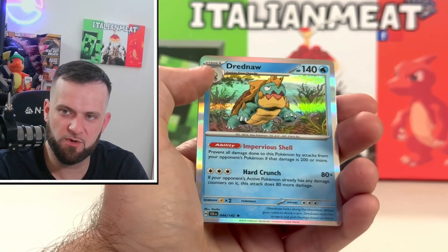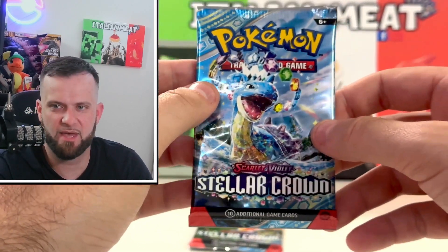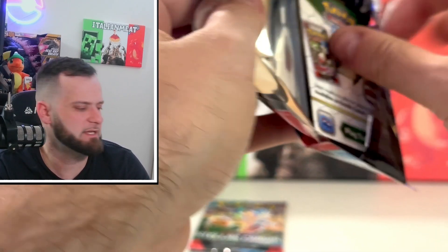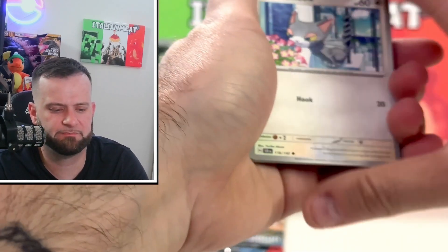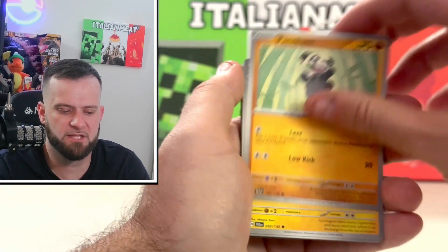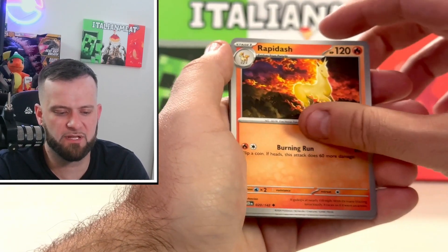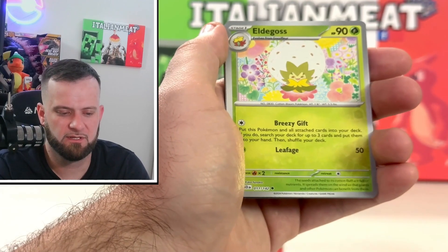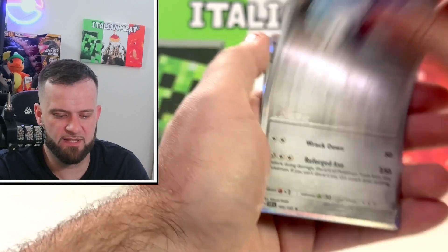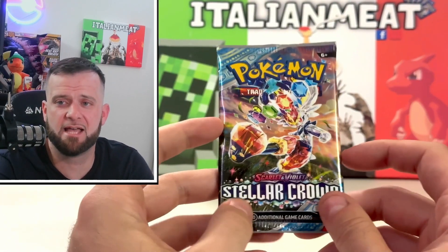We get the great value Blastoise right behind it. Pack eight, one more to go after this. So far not a horrible ETB, not horrible. Starting off with Glameow, Pancham, Stonjourner, Lumineon, Rapidash, Vikavolt. We get the Eldegoss reverse — nice! But no big pull behind it — another Melmetal regular holographic.